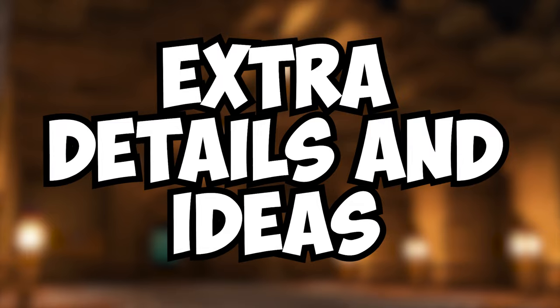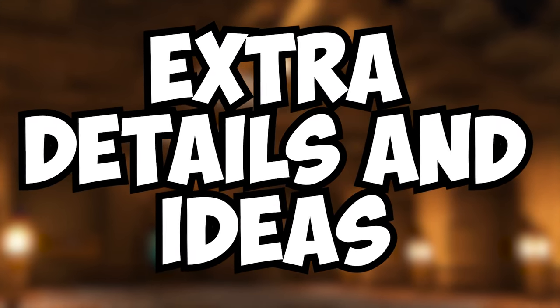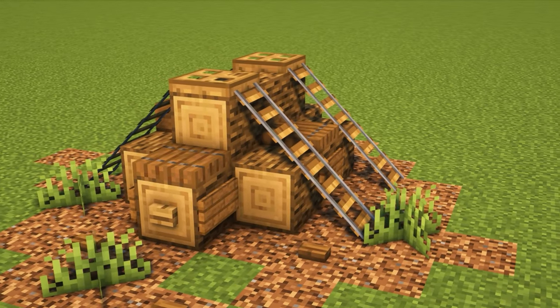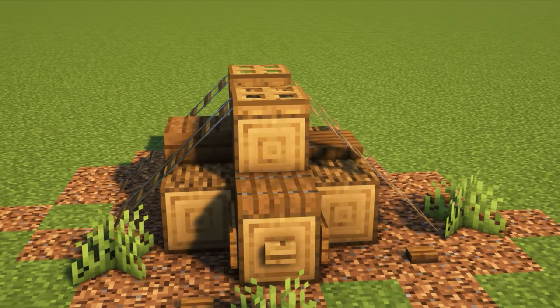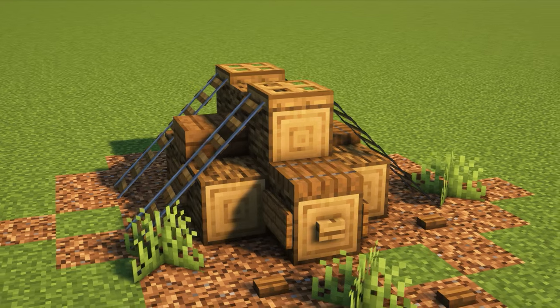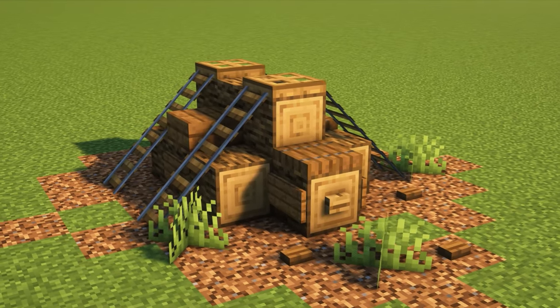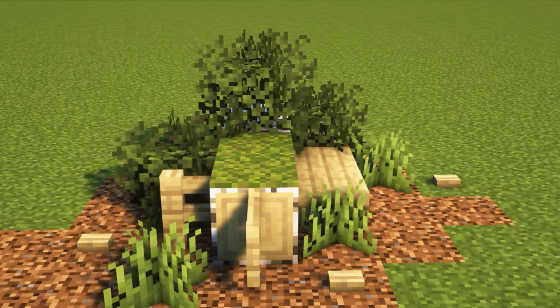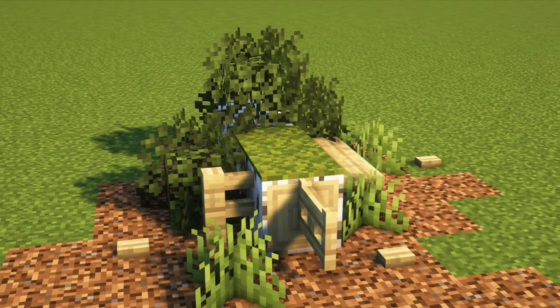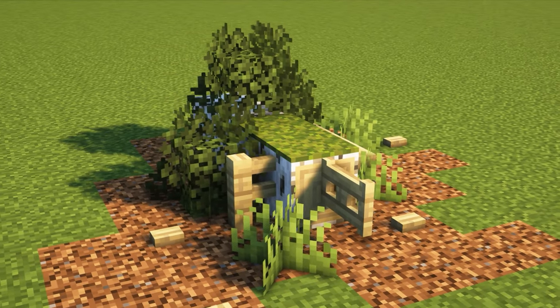Now we're going to take a look at a bunch of extra details and ideas for you to add to your worlds. Starting with some cool decorations like this log pile - tied down with minecart rails and a couple of trapdoors, something like this would look really cool in a tree chopping area or maybe even a sawmill. And here's another type of log pile using birch - paired with a few birch variants, leaves and some moss, something like this would look really great in a forest area.